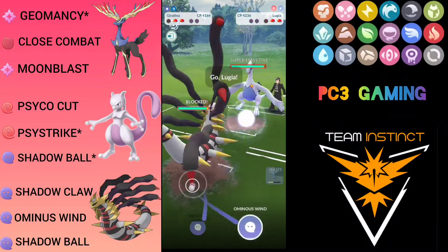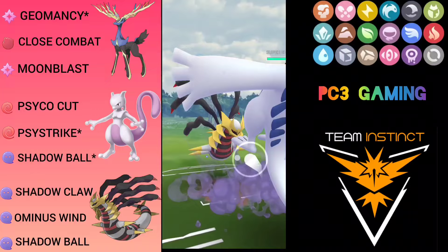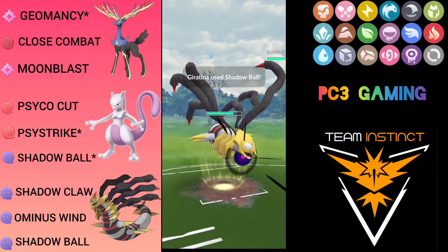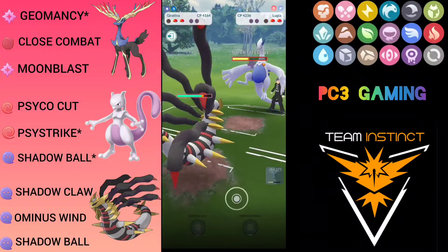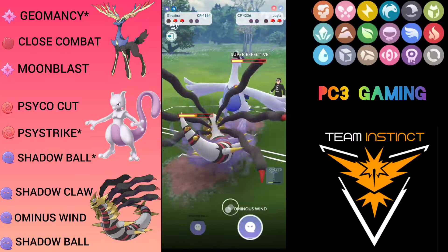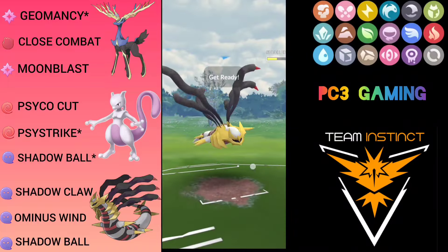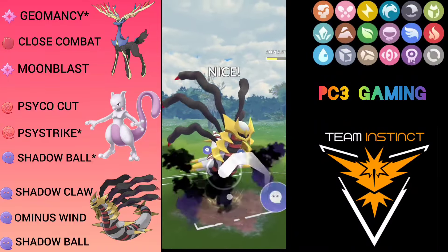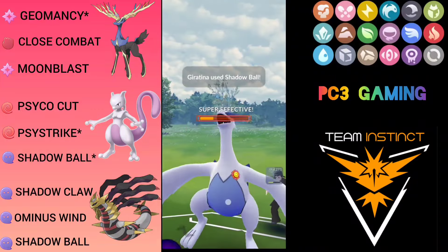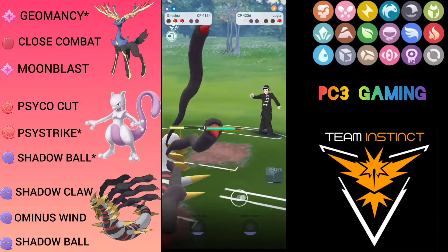It was Brave Bird, and opponent comes with Lugia. What I have to do is generate two Shadow Balls to knock out this Lugia, hopefully before he reaches Aeroblast. I farm up — he has generated Sky Attack but doesn't throw, which is a mistake by the opponent. I go for my Shadow Ball — this will definitely knock out. But it's not over yet.